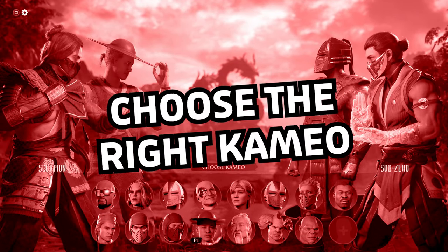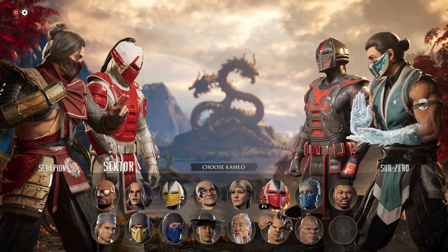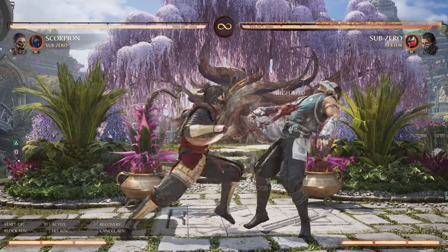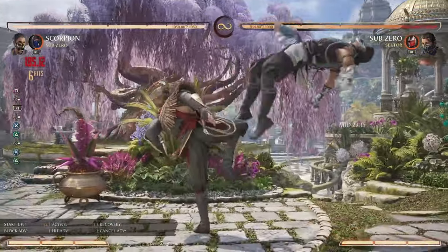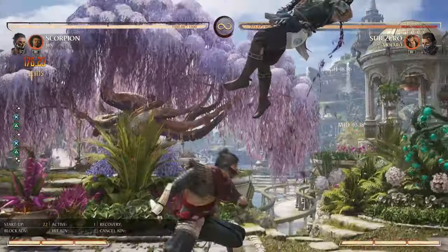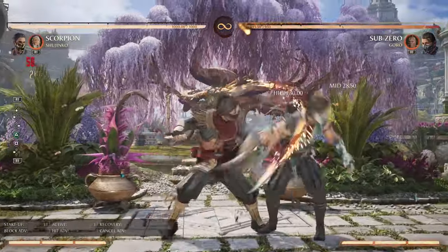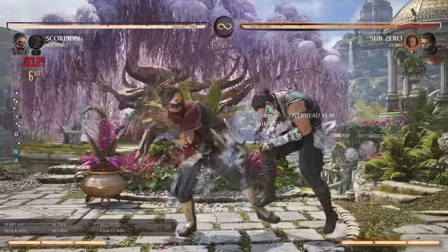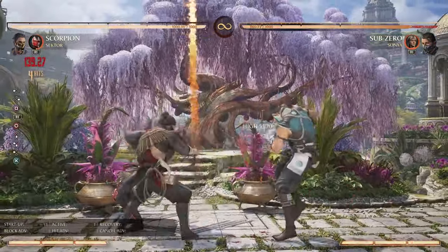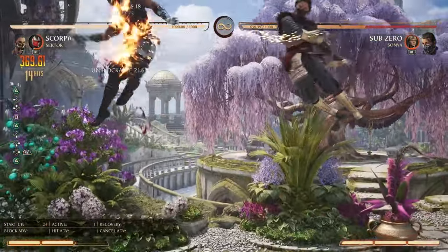Choose the right cameo. The cameo fighter system is the lifeblood of Mortal Kombat 1, and much like your main fighter, it is something you'll have to factor into every match. The cameo fighter system exists to amplify your options with assist moves that can be called throughout the game. We recommend choosing a cameo by looking at what your main character is already doing, and simply choosing a cameo that either improves something they're already good at, or gives them something they don't normally have. It isn't an easy decision, but one that must be made with care.